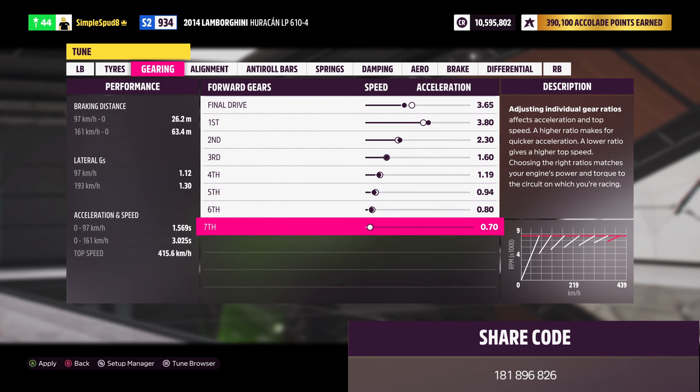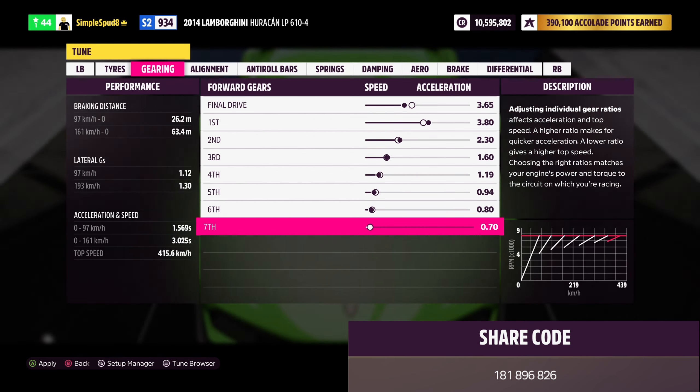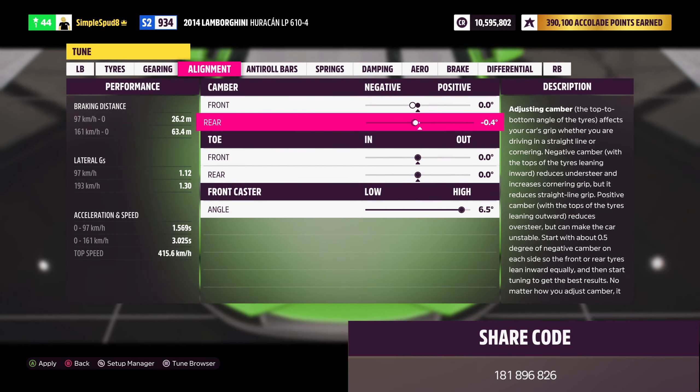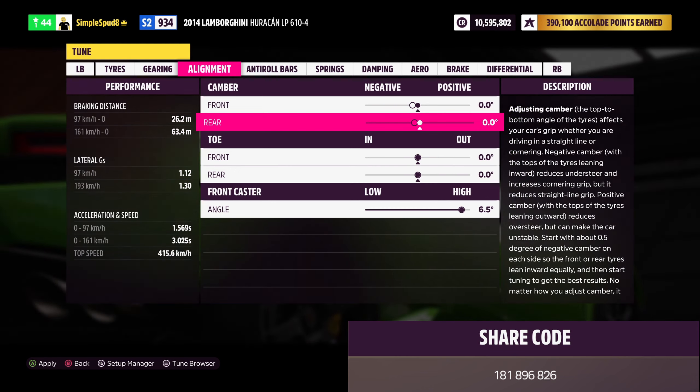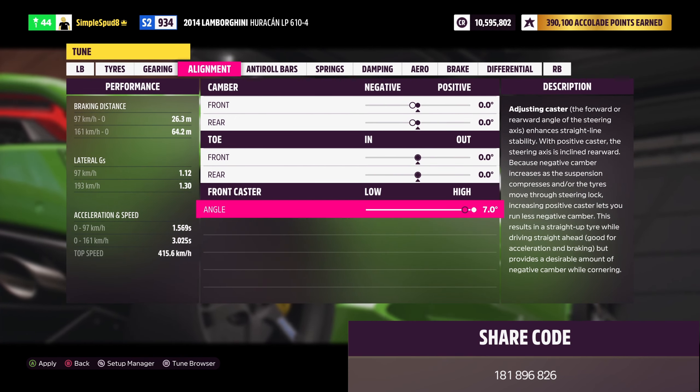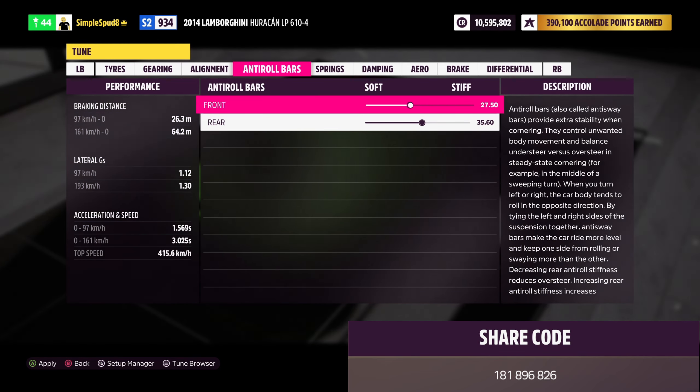For your front and rear tire pressures, set these down to 1.0 bar. Then come over to gearing and set the final drive down to 3.65. First gear will be set to 3.80.